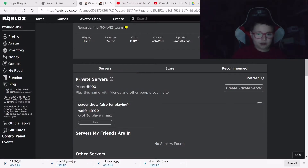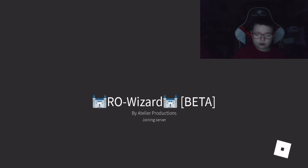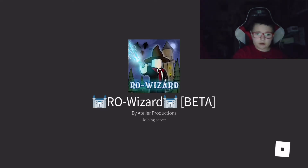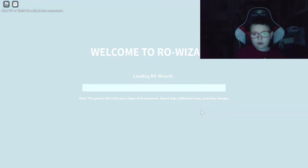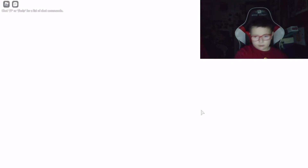Today I'm going to be showing you how you can get into Azkaban — how you can find it and how you can get into it. Join Ro-Wizard and get a broom.